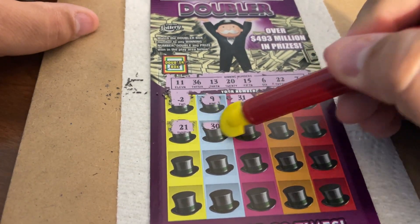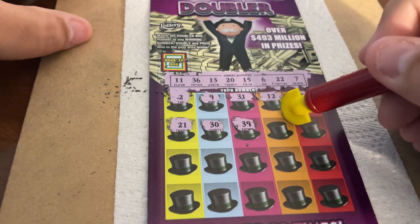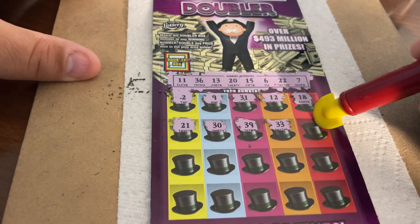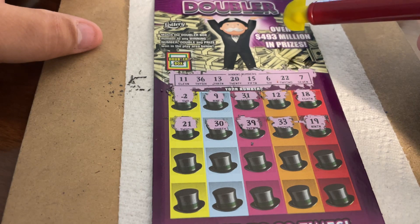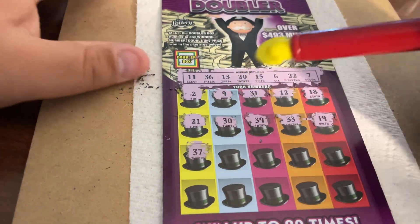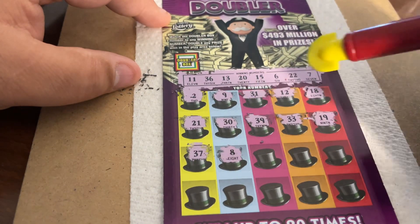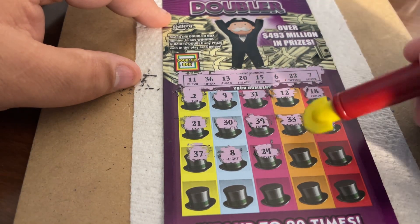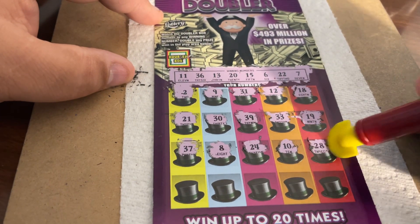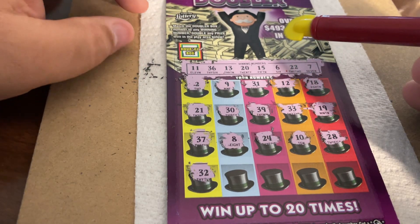30, nope, no 30. Jillian, I know you're here, let's have a little Jillian luck. No 39. 33, no joy. Almost halfway. 19 — we have 20, one off. I hear you walking around. 37 — no, we have 36 as our high number, too high, one off. 8 — no, we have 6, 7, and that would be 8. 24, no 24. Come on, multiplier! 10 — no, we have 11. We don't have very good luck with these tickets, unfortunately. 28, no. Yet I keep getting them — I guess I just have faith that eventually we're going to hit something.